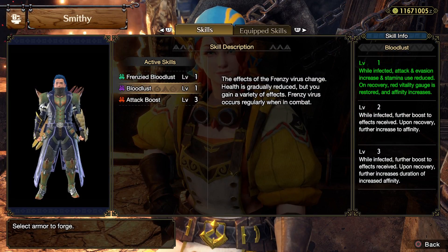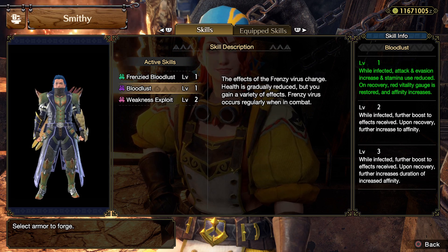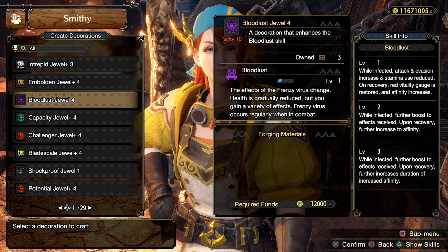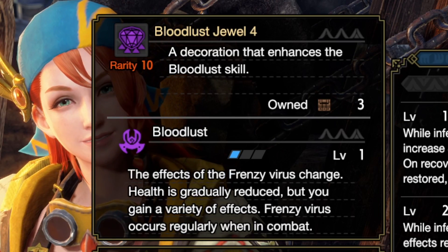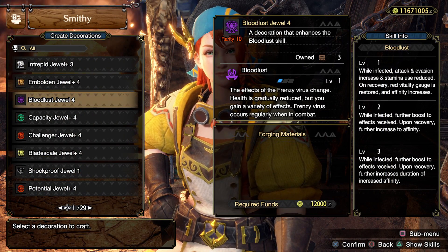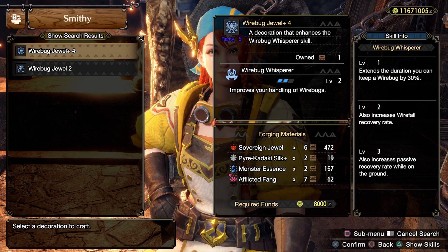Bloodlust maxes at level 3, and if you're going for full Frenzied Bloodlust you'll need all three Virtue pieces, giving you three out of three Bloodlust — really nice synergy. However, with this new update there is a new jewel: Bloodlust Jewel 4. For a four-slot decoration you can get one level of Bloodlust, which you might want if you're only running two levels of Frenzied Bloodlust and need that third level of regular Bloodlust.